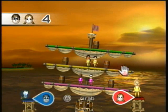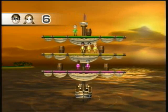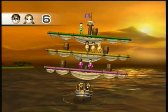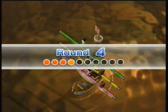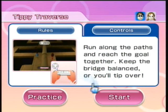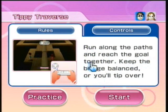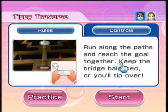Here we go — let's balance some more Miis. Finally have a green character. I don't know if that was the best move, but we'll see what happens. It would be really annoying if I did all of these successfully, because it took me so long to do all three successfully normally — and now when I'm recording, I'm actually doing a good job. Tippy Traverse: run along the paths and reach the goal together. Keep the bridge balanced or you'll tip over.